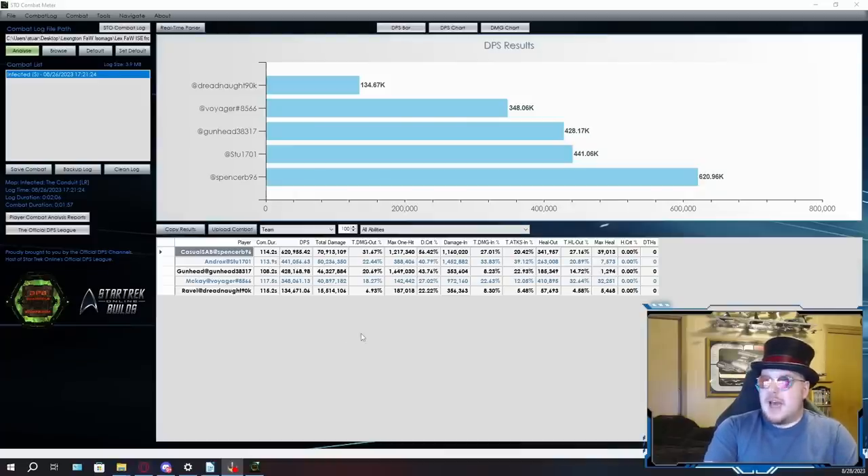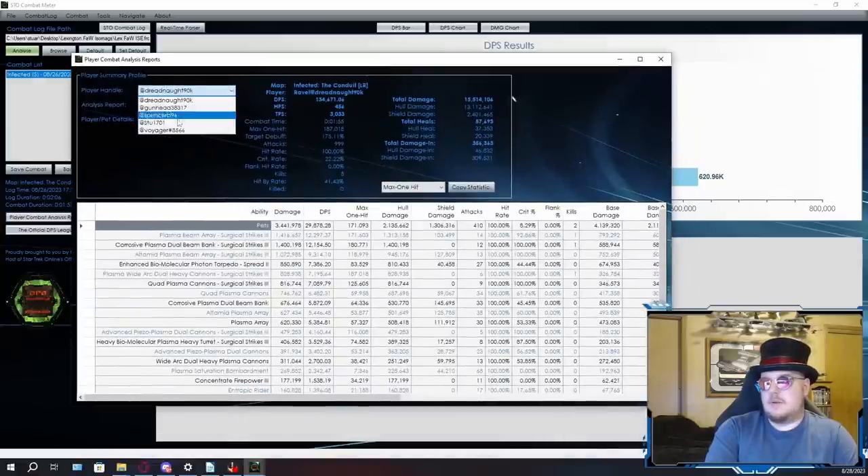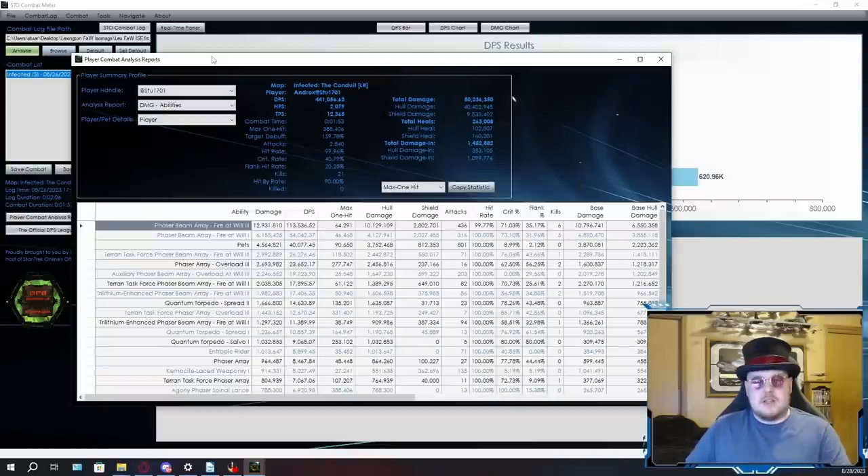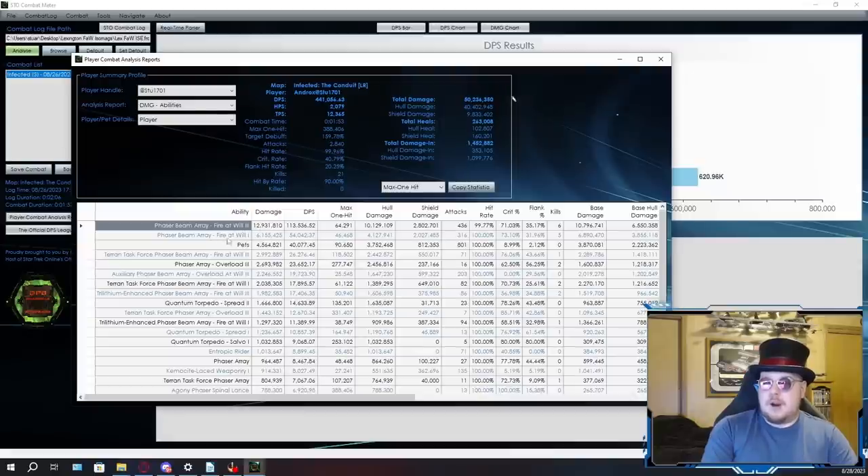There's going to be a good few seconds where you just don't have a firing mode up at all. Another big issue is that Fire at Will 1 will do less damage than Fire at Will 3, so for literally half the time you're in combat, you're going to be doing less damage. Fire at Will 3 reduces your damage to 90%, while Fire at Will 1 reduces it to 80%, and Fire at Will 2 is a 5% reduction.